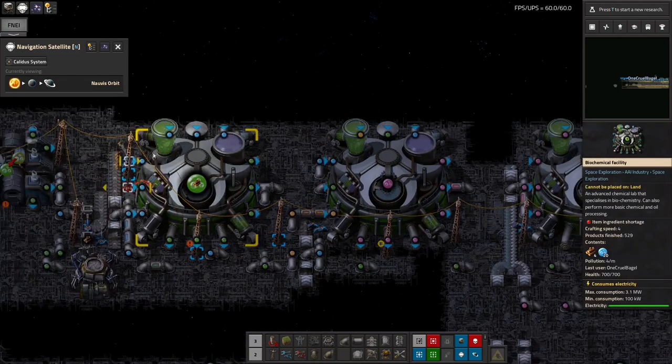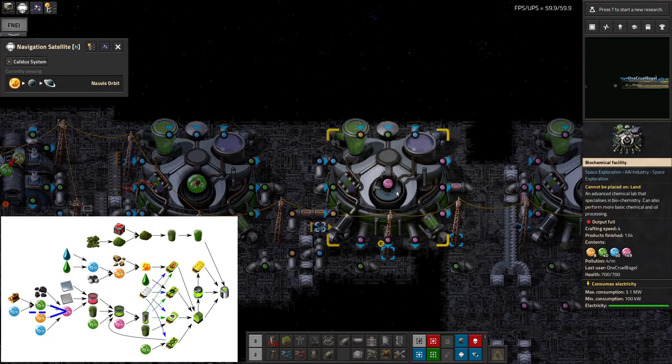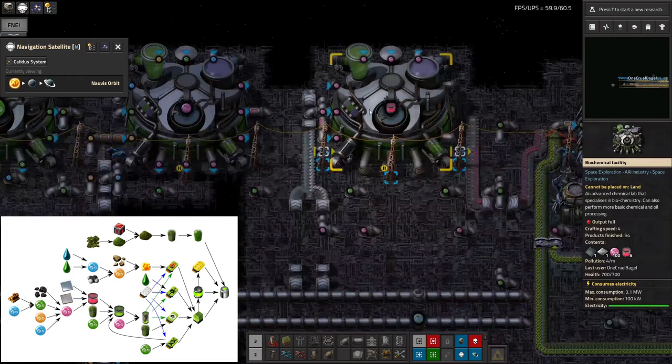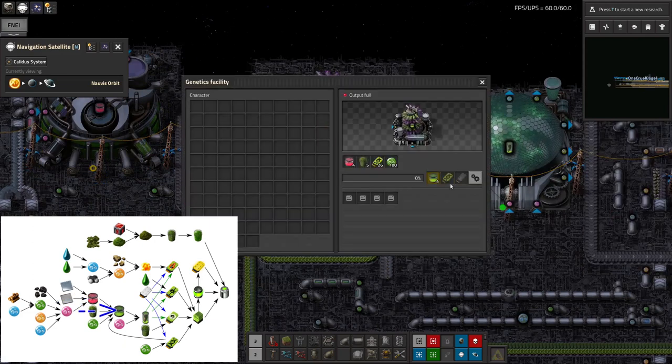Or I can set up a plant to grow wood in space and feed that in — I'm not sure which is better. That produces the green goo, which is used in all kinds of places including here, which produces pink goo. Apparently you need pink, green, blue, and orange goo for all of this sort of stuff. We can then put the pink goo into jars, and here we're making it into another type of green goo.